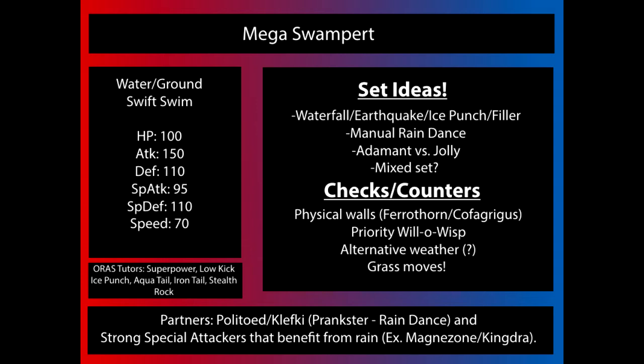Most Mega Swampert sets are going to be a core of Waterfall, Earthquake, Ice Punch, and a filler move. Not only does that give great coverage — Waterfall and Earthquake have really good neutral coverage — but the only things that resist both are Grass-types, which Ice Punch hits. Waterfall is generally the go-to move because it gets STAB and is boosted by rain, making it more powerful than Earthquake.